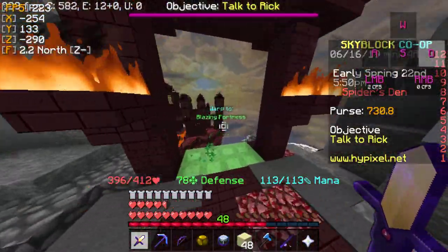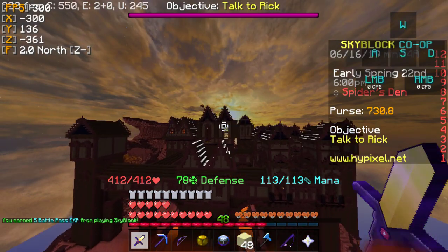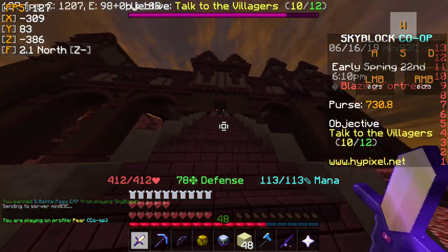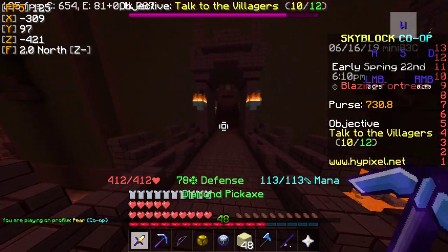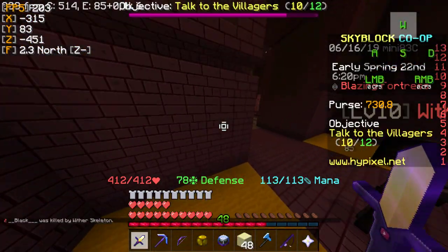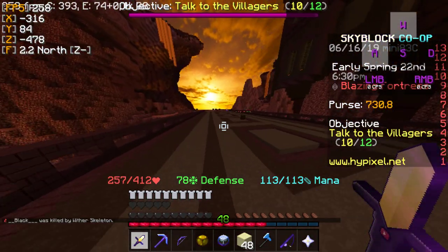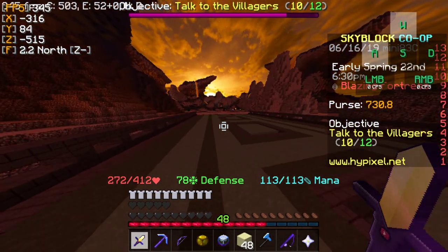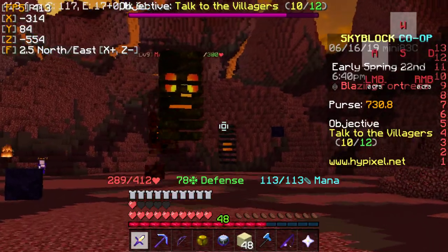You want to go to the Blazing Fortress. Now we're here — what you can do is you can go to the top, go around, farm wither skeletons that drop coal, and blazes that drop blaze rods. Or you could go right here, just walk straight and go down here. If you go this direction straight down, this is where you fight the boss for the ember rod — the magma cube. It spawns every one or two hours; I'm not 100% positive, but it does spawn every once in a while here.